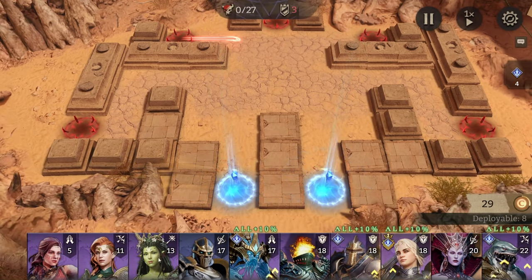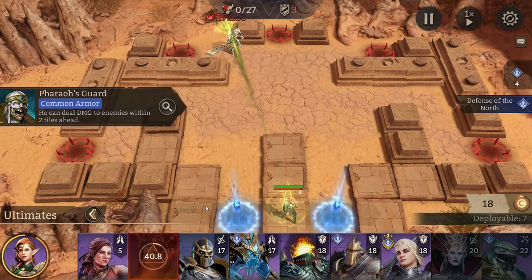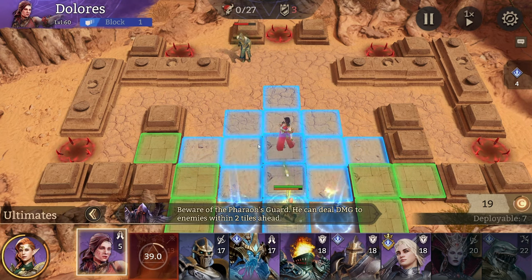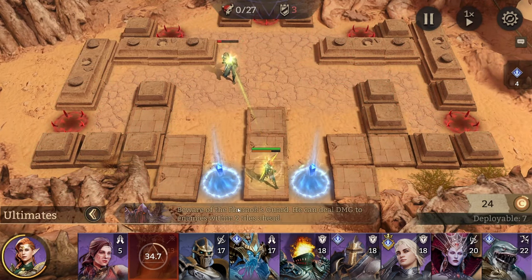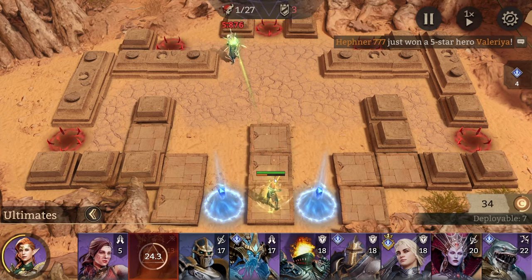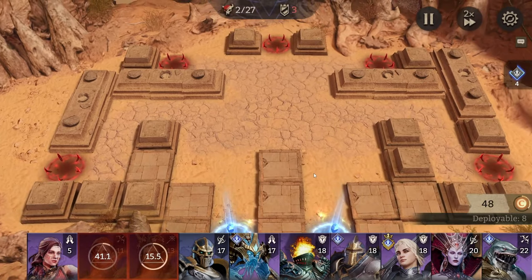First things first — you want to place your single target unit. I'll get her ultimate up. You can also do it without her ult and just put the buffer down. At stage 20 and 21 you will need a buffer anyway. The reason I use Tariel and Lorelle now is to save cost — it's crucial to save cost in the third wave, because these guys only cost 11 and 13, which is a lot cheaper than a mage and tank together. So we save a lot of cost here already.